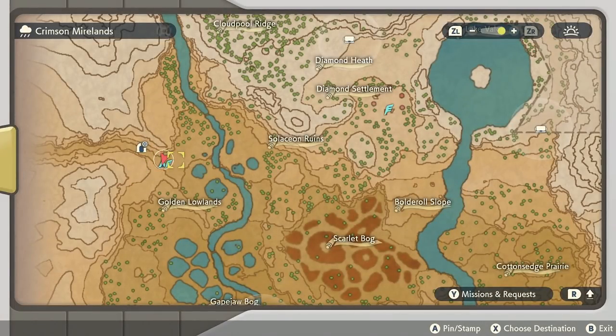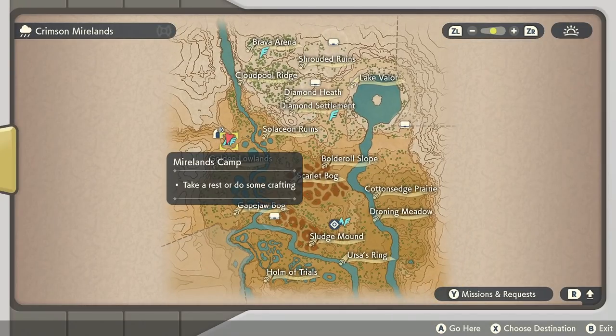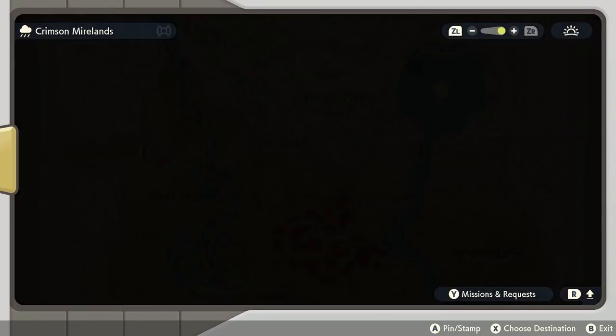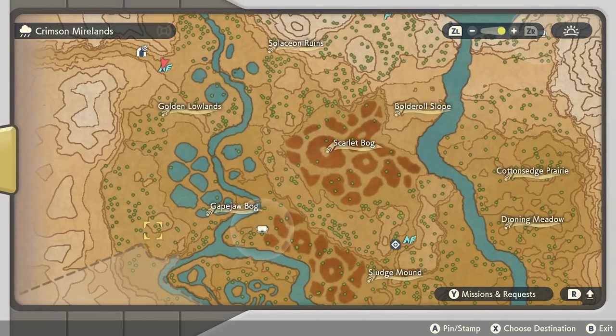You're going to want to fly to the Mirelands camp in the Crimson Mirelands. Once you fly to this camp, just so you can see where it is in relation to all the others — you start out here and you want to be at this camp here.